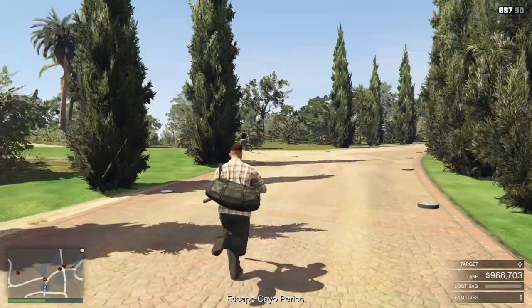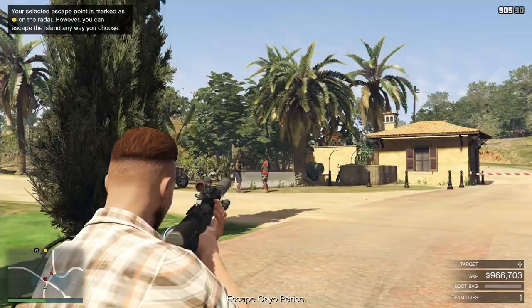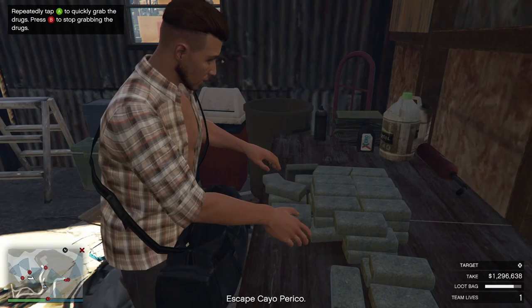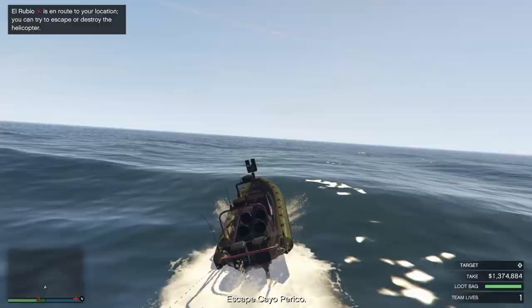Since I had secondary targets at the main dock, I headed down there. I picked up Coke and Pavel's favorite sniff drug, stole a boat, and drove away from the island. I got the worst primary target, so I only got 1.3 million — but that's still good considering how fast this took.